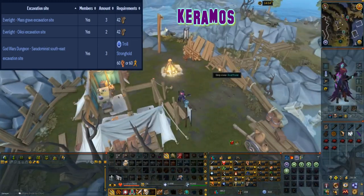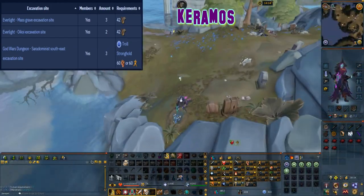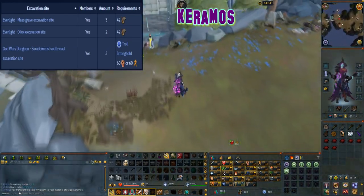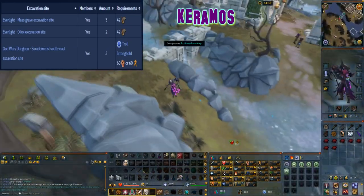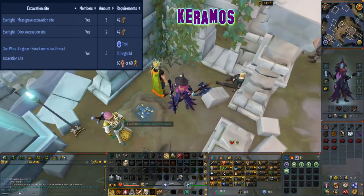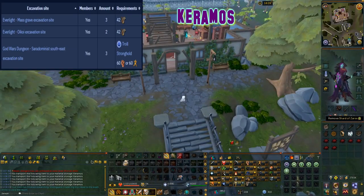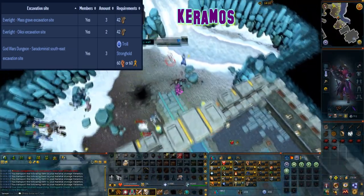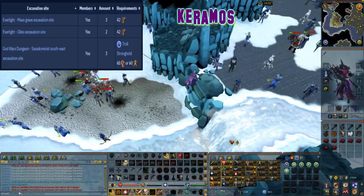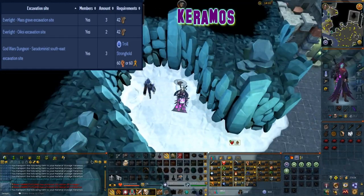This material can be excavated at level 42 arc and can be found in three locations. It can be found at the everlight mass grave excavation site with three caches, and at the everlight oikyo excavation site with two caches. Finally it can be found at the god wars dungeon Saradomin south east excavation site, which requires completion of the troll stronghold quest as well as either 60 agility or 60 strength — there are three caches at this location.